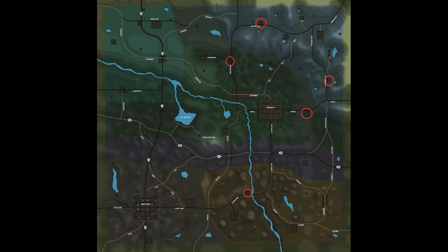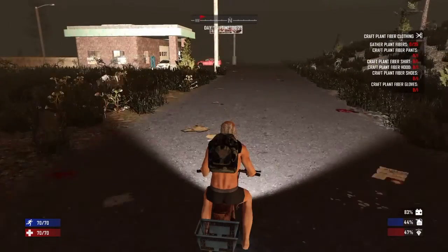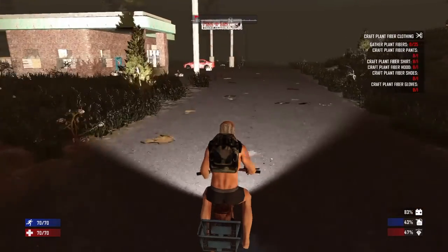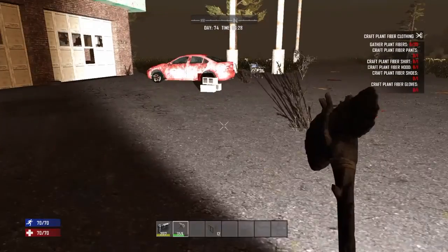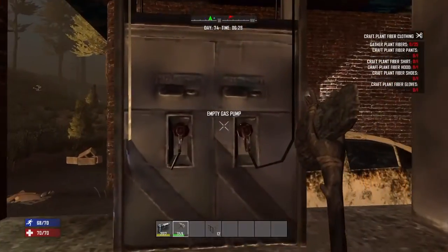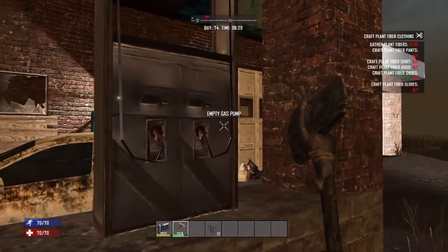First you will need to craft the bike, requiring the book and parts. Once crafted, I suggest adjusting the mods to disable zombies, high loot abundance, fast loot respawn, and fast day-night cycle. You will travel along one road in a circle stopping by gas stations for gas. With these mods, you should have no problem collecting the gas.